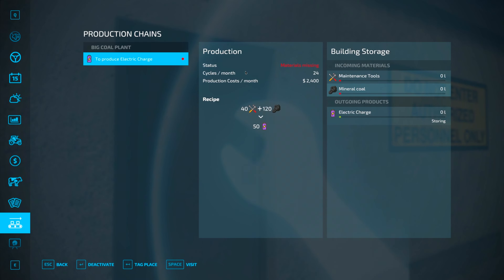There is another production — buy building mine for 635 grand. Done. This is where we get all our ores. You put in maintenance tools, mining equipment, vehicle parts, diesel and electric charge, and then it outputs iron ore, stones, mineral coal, dirt, sand. So where do you get maintenance tools, mining equipment and vehicle parts from? Yet to be discovered — the mystery continues.